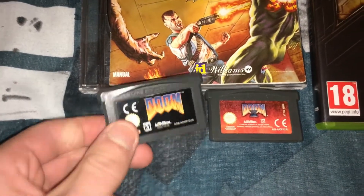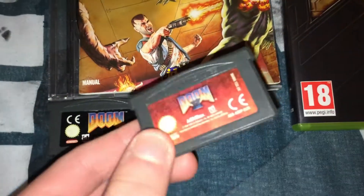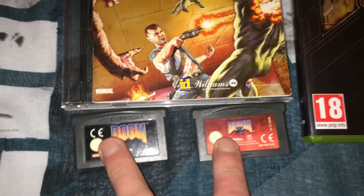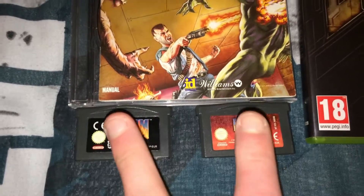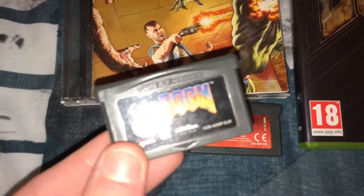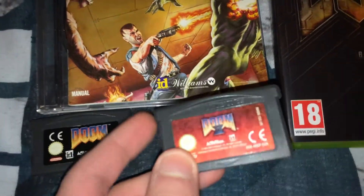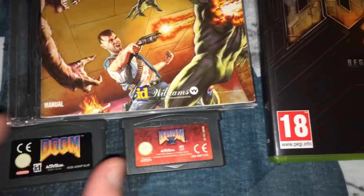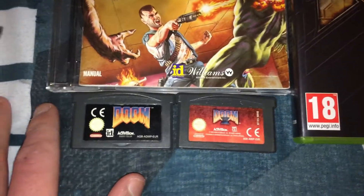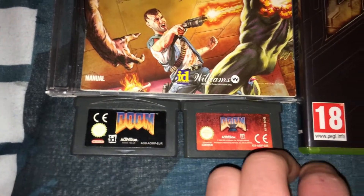Then we've got the two Game Boy Advance ports — Doom and Doom 2 for the Game Boy Advance. I've just got the loose cartridges for these. These two were actually handled by separate developers: Doom 1 was made by David A. Palmer Productions, whereas Doom 2 was made by Taurus Games, who also did Doom Newcombe Advance as well as some other games. David A. Palmer Productions also did Star Wars Episode 2 for the Game Boy Advance.